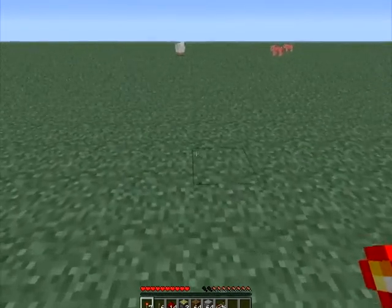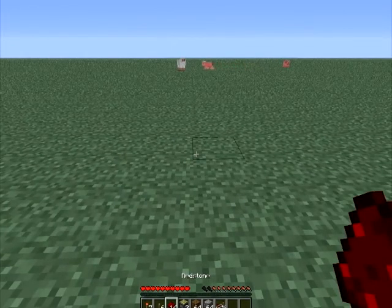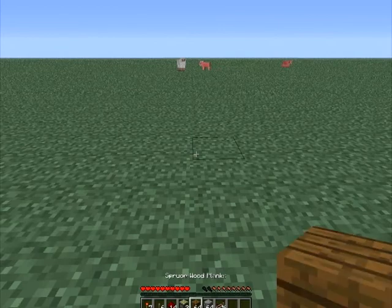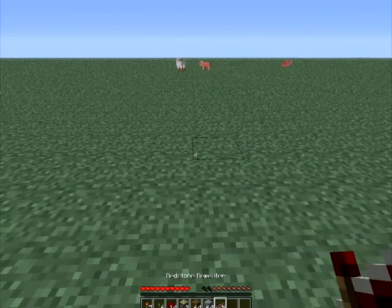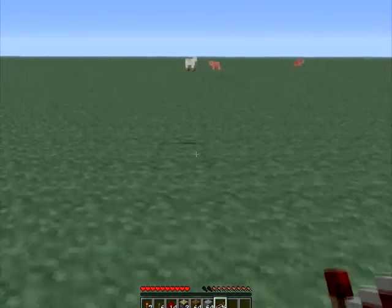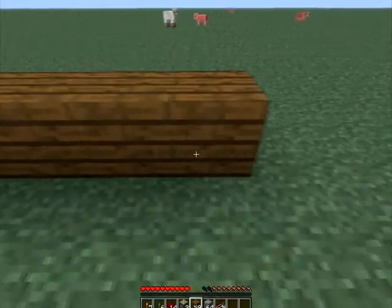So to make this combination lock, you're going to need 7 redstone torches, 6 levers, 14 redstone, 2 sticky pistons, a stack of 2 sets of blocks if you want to make a design, and a maximum of 5 repeaters depending on what your combination is going to be.